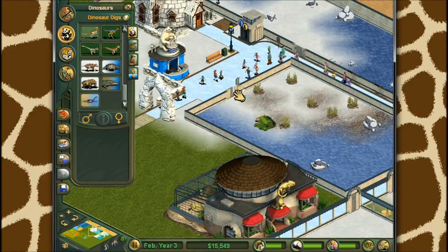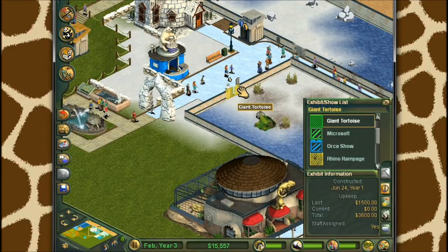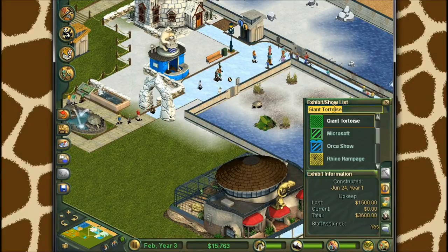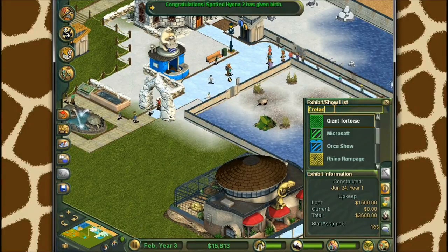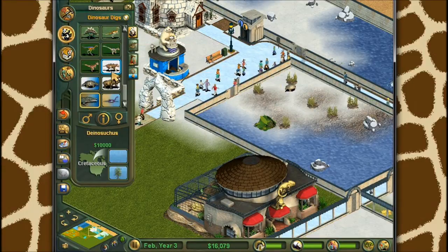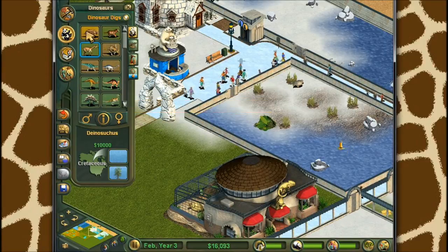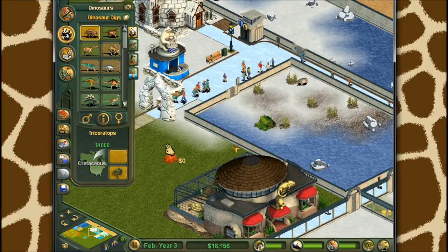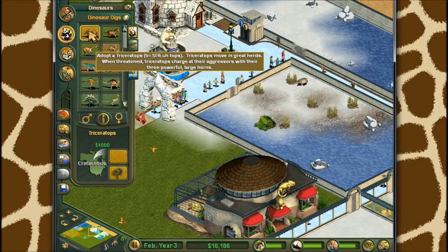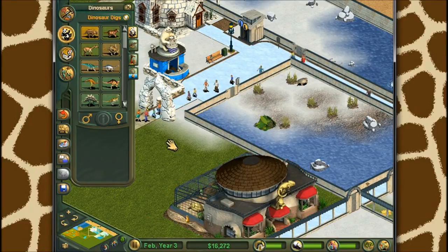We're going to name another exhibit - we're going to name the giant tourist exhibit 'Cretaceous Corral.' That will unlock the Triceratops for us. There it is - proper Triceratops, another Savannah one. That's kind of cool. As you can see, I don't have all the dinosaurs anymore because they restarted the game, so I have to name somebody 'Dino Man' again. But we can adopt a Triceratops if we want.